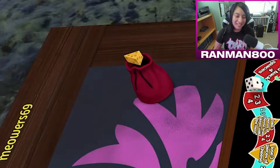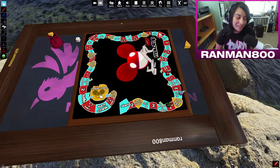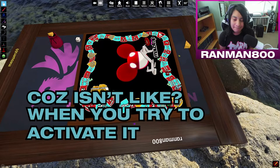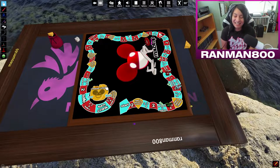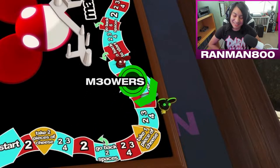I should tell you guys what the cheese does. Cheese doesn't matter until the end — that's how you force people to go into the mousetrap. Because isn't it like when you try to activate it, it doesn't always set it off? But there's no way to add that chance in this digital space. It either has to work or just doesn't work.